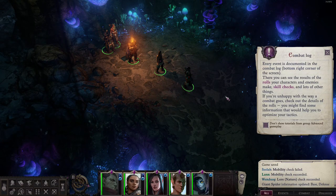Every event is documented in the combat log in the bottom right corner of the screen. There you can see the results of the rolls your characters and enemies make, skill checks, and lots of other things. If you're unhappy with the way a combat goes, check out the details of the rolls — you might find information that can help you optimize your tactics.